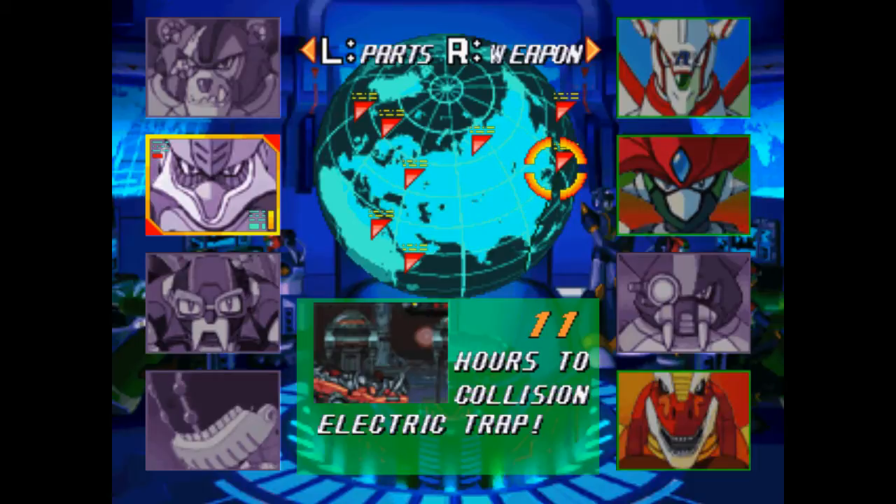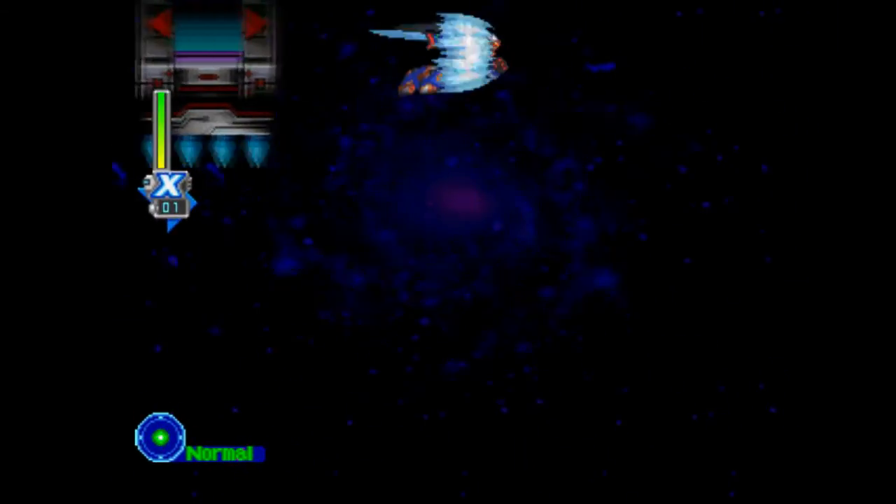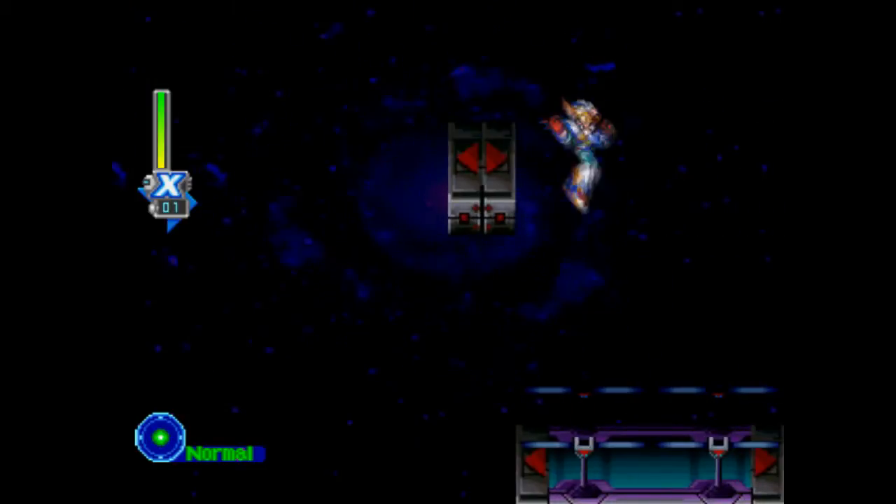And now we have extras and outtakes. I gotta go back and get that sub tank, the heart tank, and the capsule — be back in a moment. Okay, let's get that sub tank without worrying about the stupid platform, because we have the Falcon Armor. There it is.